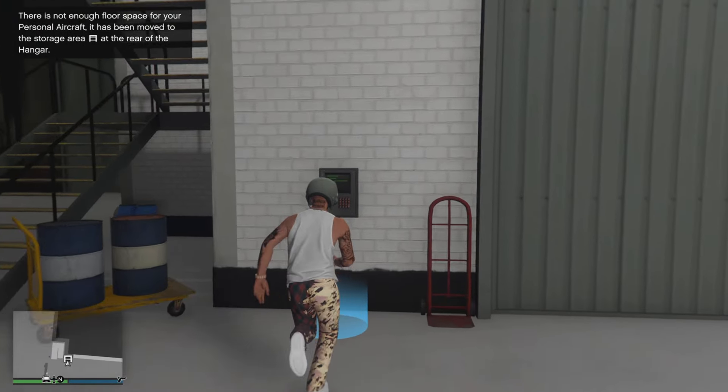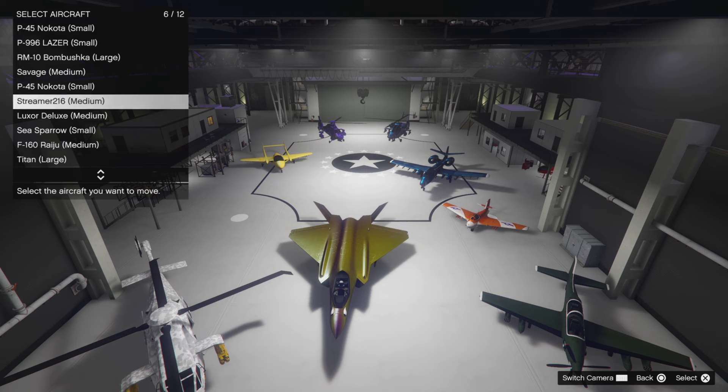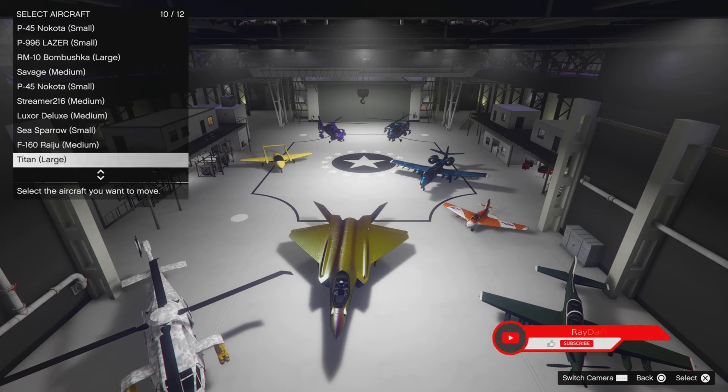I'm going to make my way towards the blue so I can put it in the spot. You can do this super easy — it's just one, two, three. You could give cars to friends, you could give anything to friends: planes, tanks, cars, bikes — anything you could think of, you could give your friend.